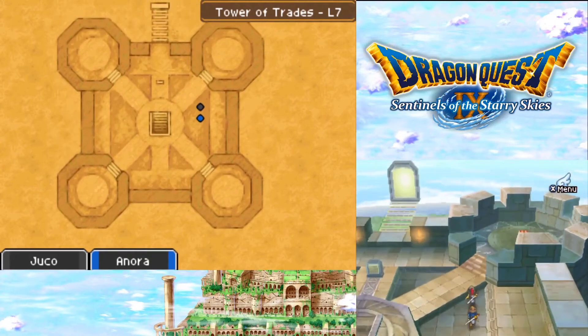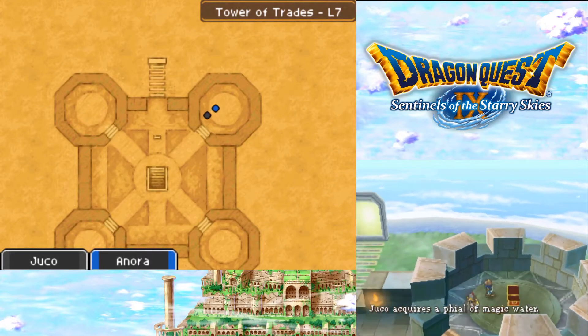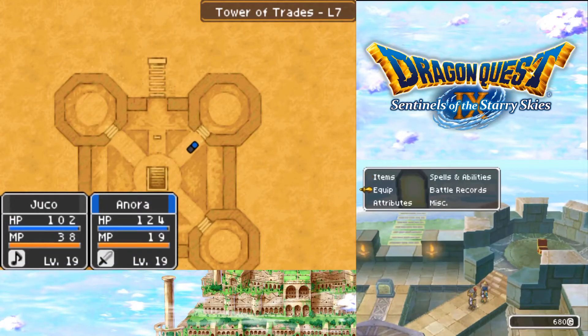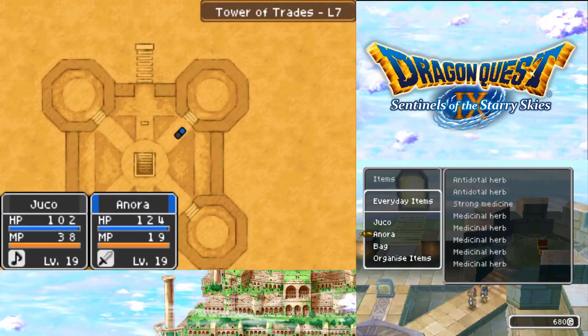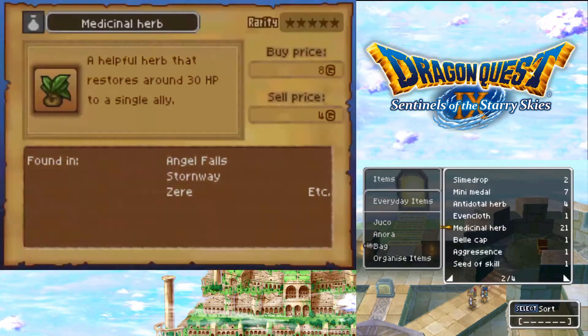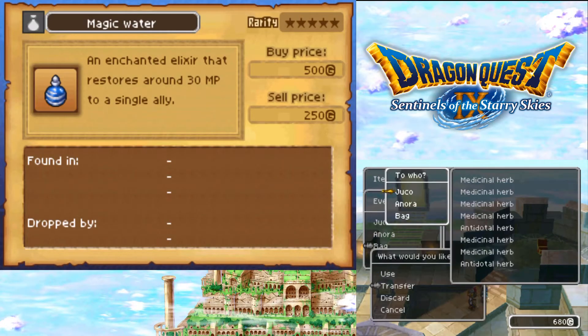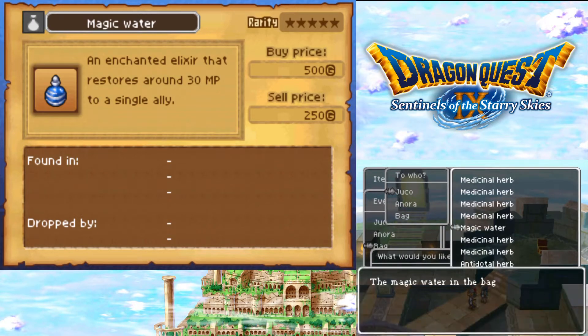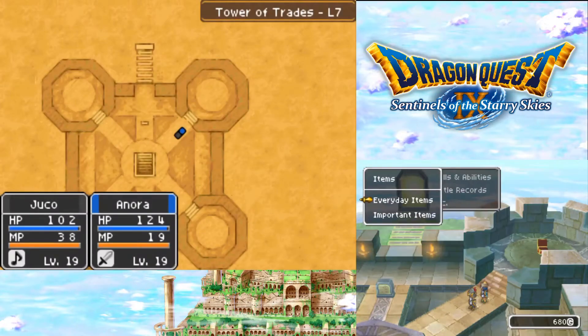What's in this chest up here that I saw? A vial of magic water - that might be useful. What items do you have on you? Those. And what items do you have on you? You've got those. I'm going to transfer the magic water to Jukka for an antidotal herb.